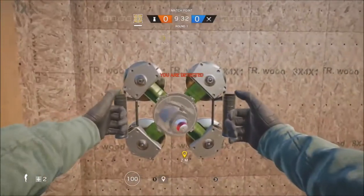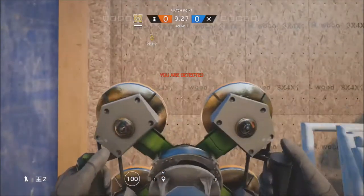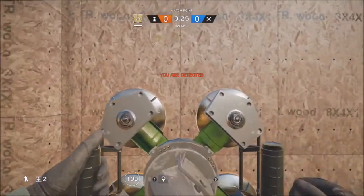You will need to place it on this wall right here. It will not work if you stand up — you will have to crouch and then place it on the wall, and as he's placing it you just want to walk forward.